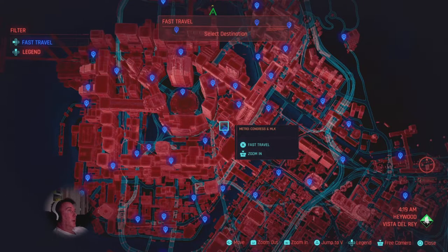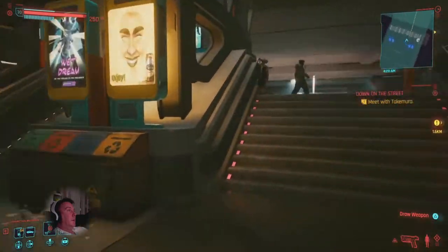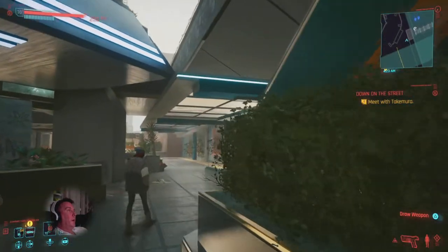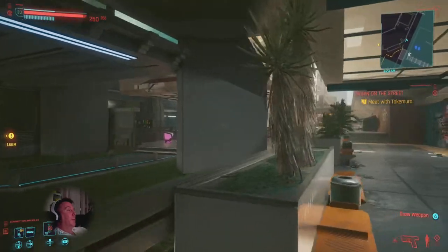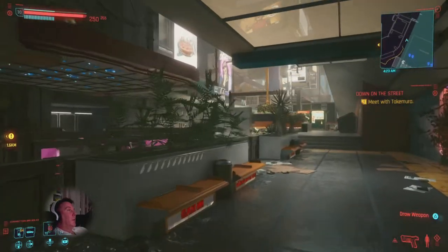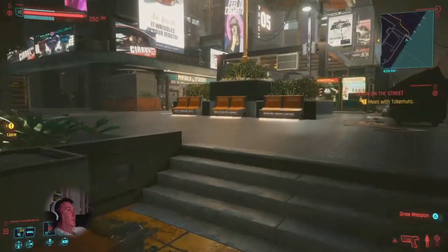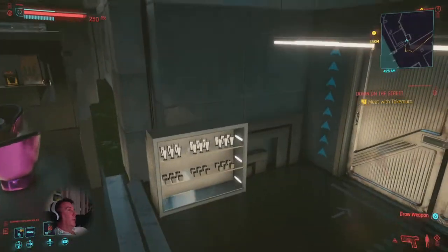Fast travel to Metro Congress and MLK. Once you get out of the quick travel, go up these stairs — to the left or right. I think right is faster, but I went left since I was searching around and didn't know where I was going yet. You can see here it's called the Adavist Hotel.